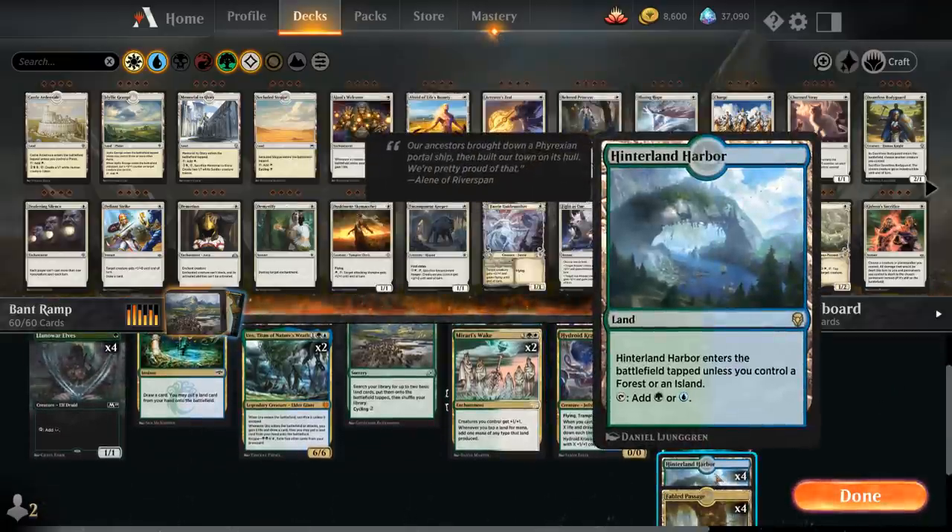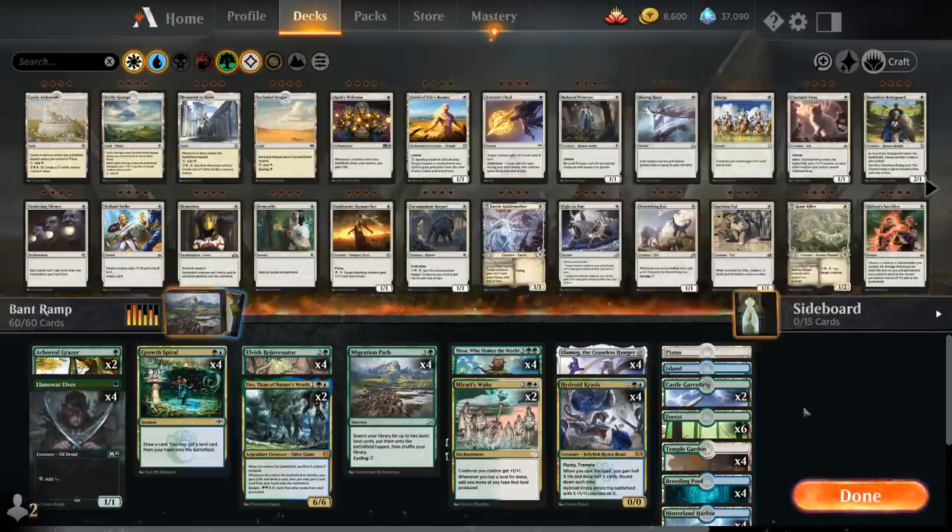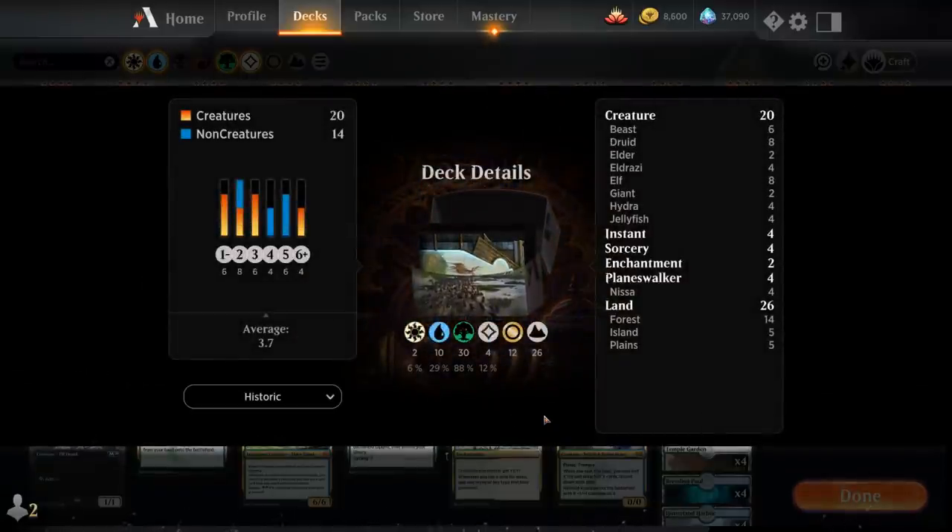Then four Hinterland Harbor, which will come into play untapped most of the time, and two copies of Castle Garenbrig, which can also potentially help us ramp into Ulamog or Hydroid Krasis. So that's our deck — now let's jump into some games and see how it does.